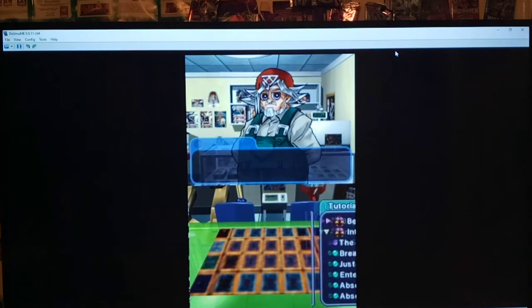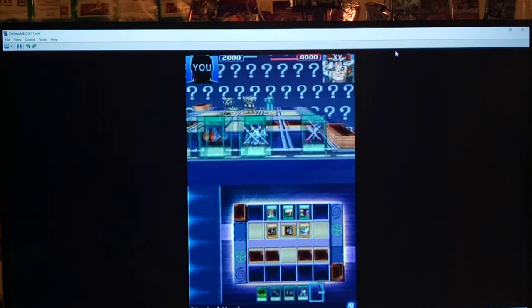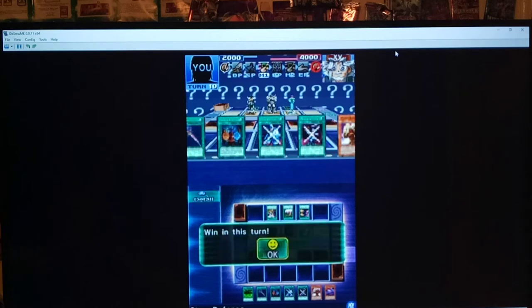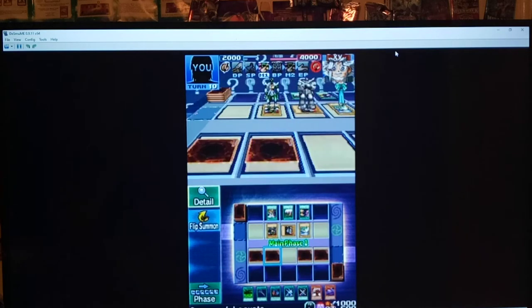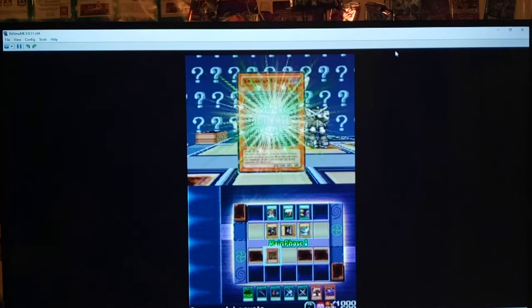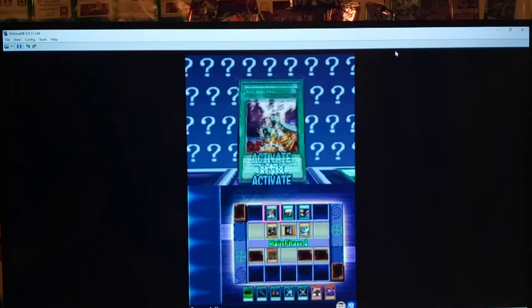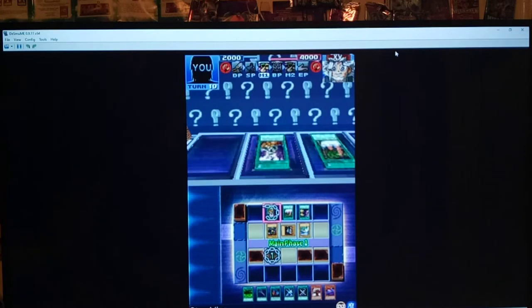Alright, they throw you a lot of options there, though. Incorrect. Try again. Alright, Grandpa, no problem. We've got it figured out. Winning this turn. So, Swarm of Locusts — we've got to destroy Stumbling first, because that switches us to defense. Destroy Stumbling.